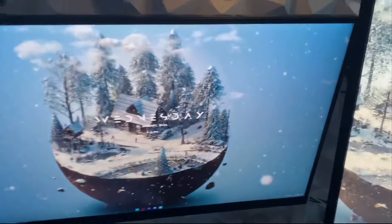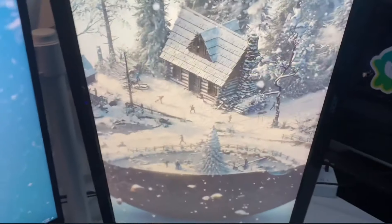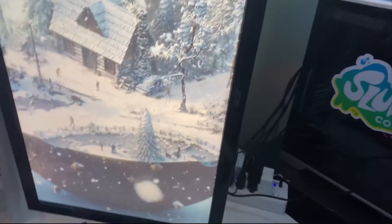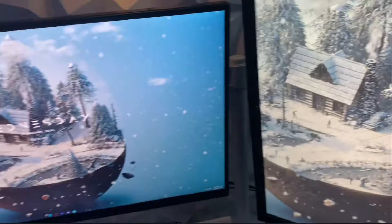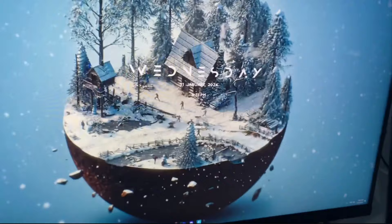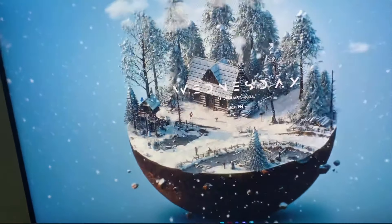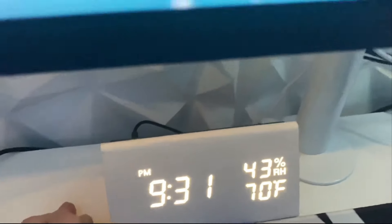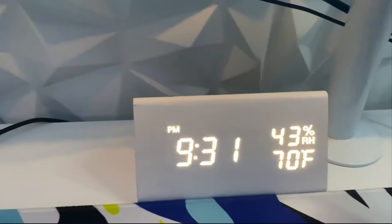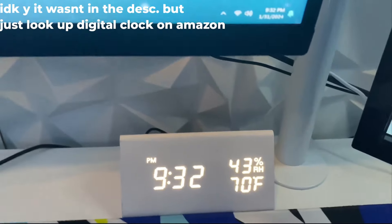Next we have my two monitors. I do not have stacked monitors — I kind of want them but I don't have any room because of the shelf. I just have a horizontal monitor right here. This is a 60Hz Acer monitor and I really need a new one. And then we have my LG gaming monitor which is 144Hz — great monitor, I love it so much. For anyone wondering, my wallpaper on Wallpaper Engine is called 'Let It Snow' — the right name will be on screen. Then we have this digital clock right here — $25 on Amazon. A few people were asking where I got it — it's in the link in the description.